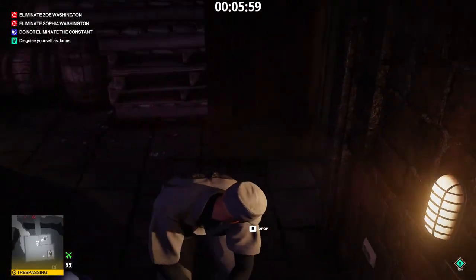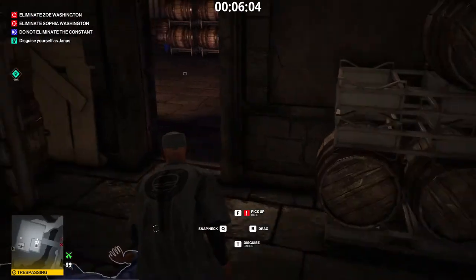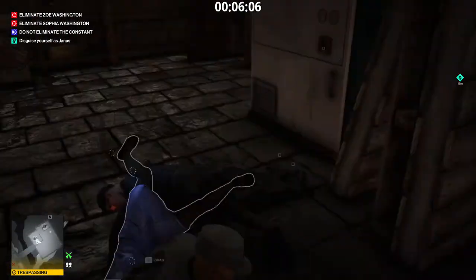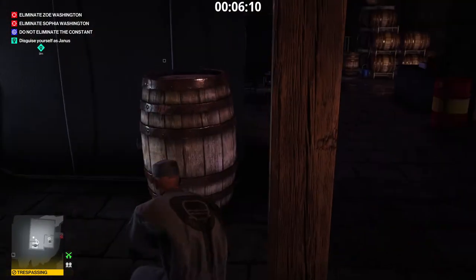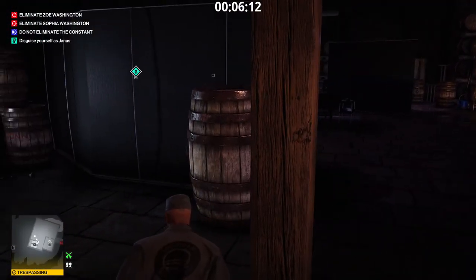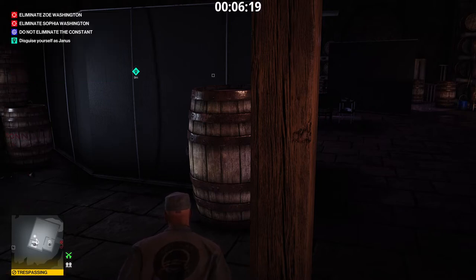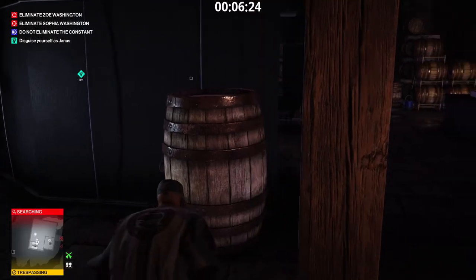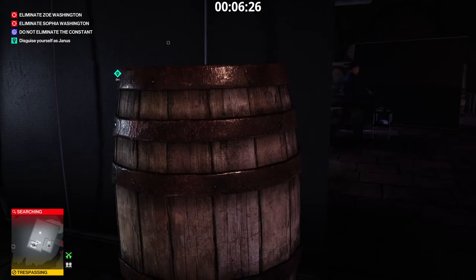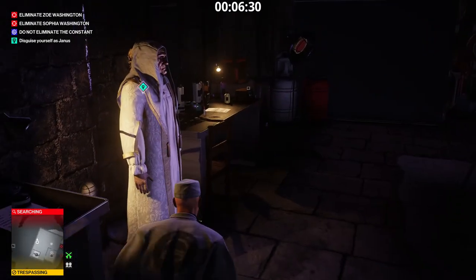Drag her inside and place her near the others. Close the door. The last raider is going to investigate the fuse box, but we won't need to subdue him. The burial robes at last — let's try them on.